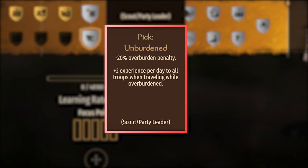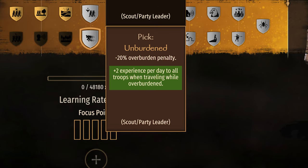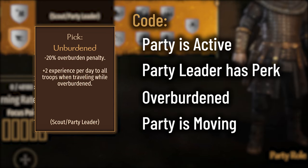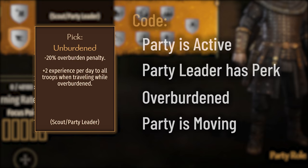The Scouting perk, Unburdened. The description says: plus 2 experience per day to all troops when traveling while overburdened. The code says this will trigger if the party is active, the party leader has the perk, the weight of your inventory exceeds your capacity, and the party is moving. If you have the overburdened speed penalty, your inventory exceeds your capacity. As long as you're moving at the time this is checked, all troops in the party will receive this XP bonus.